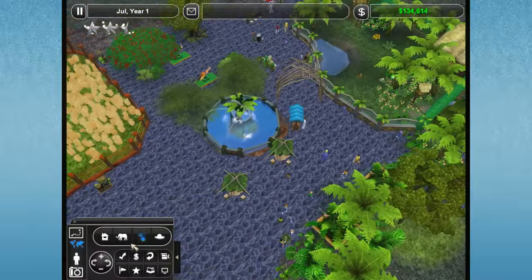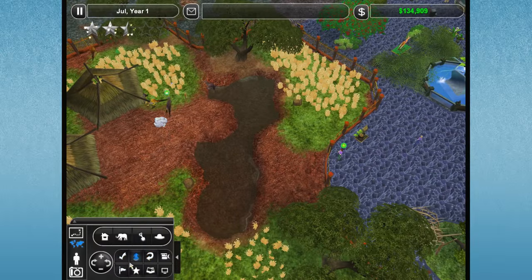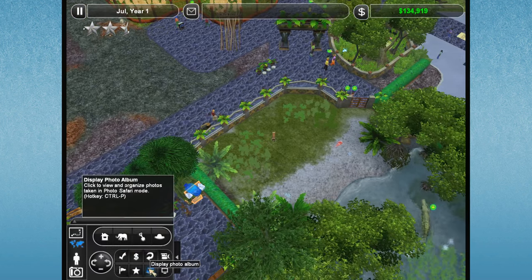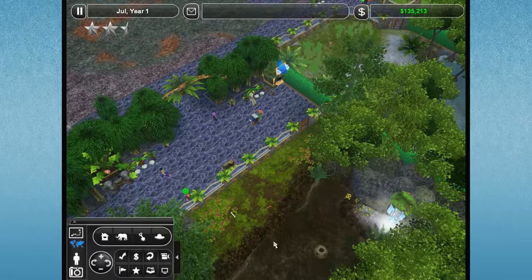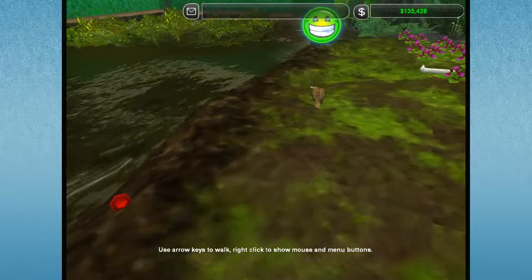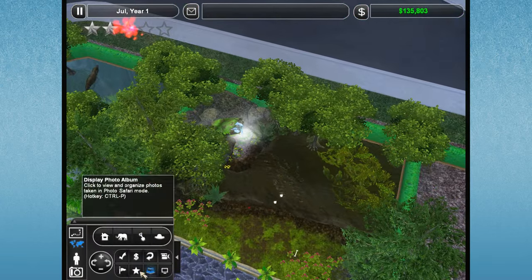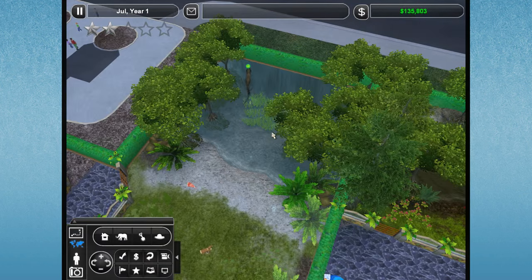We actually have a challenge we need to be working on for our fame - the Endangered Species Alliance is offering us a free endangered species we don't already have if we take three pictures of happy endangered species. I think we already took one that counted - I'm pretty sure the platypus counted. I don't think old Salty counts - I'm pretty sure you're not an endangered species. I think the platypus may have helped with the fame.